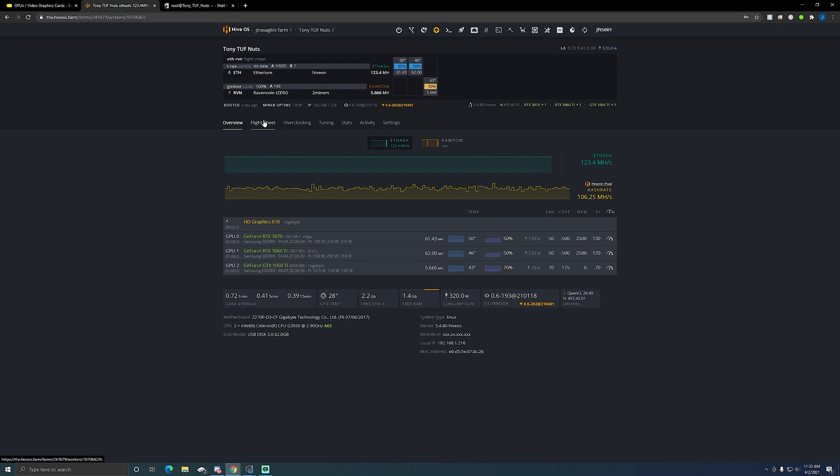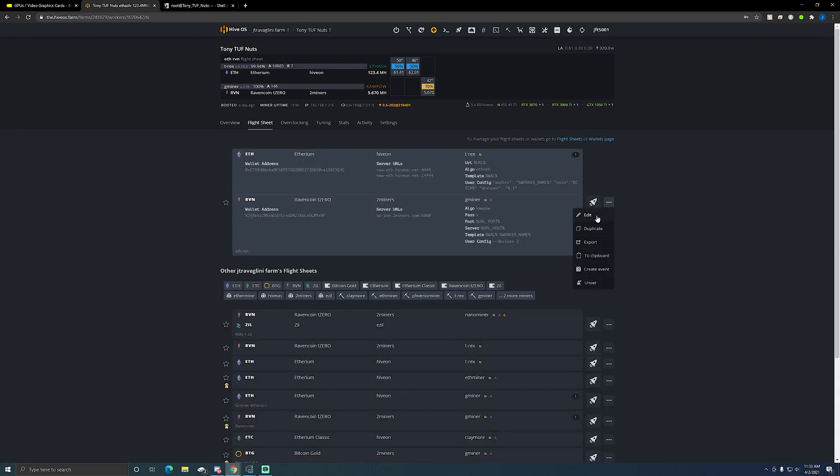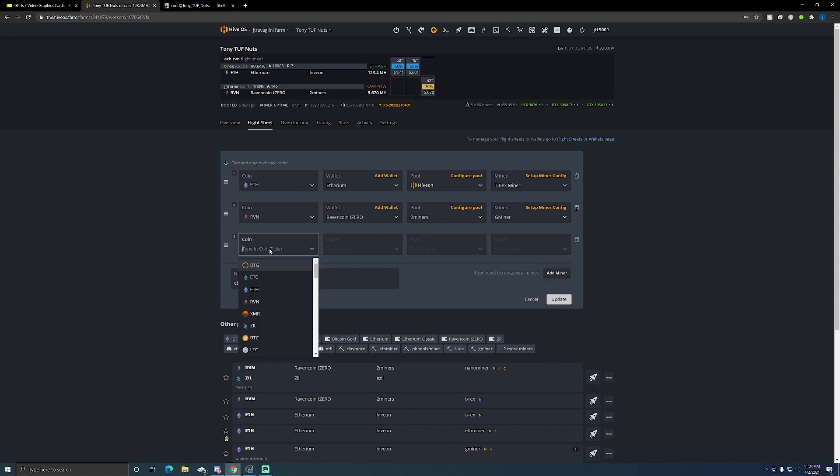This setup was fairly simple in the flight sheets, so I'll walk you through it. When I go into edit the flight sheet you'll see I have two miners — I added the second miner. I just add the second miner here: click on the coin, click on your wallet, pick your pool, and then pick the miner you want to use. When you do this you can't select the same miners, so if you're adding a second miner you have to use a different miner and it will install it.